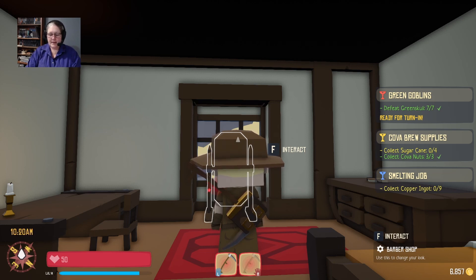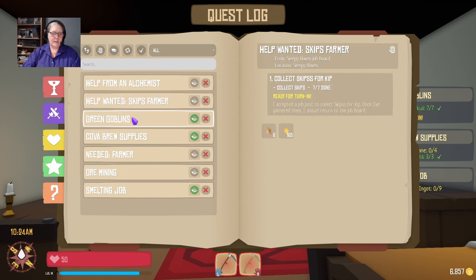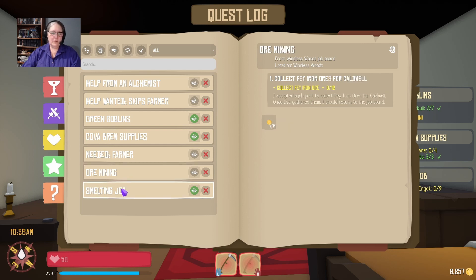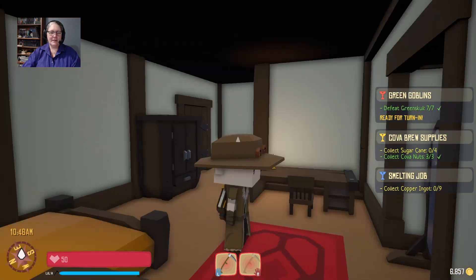J for journal. Okay, that's done, that's done, that's done, that's not done, that's not done. Windless Woods — we're nearly done all the quests here. It looks like maybe today instead of building a house on the island, I might do something else. Do I have five grand? I do.